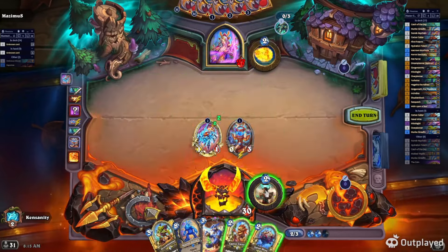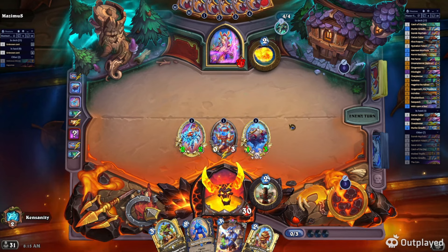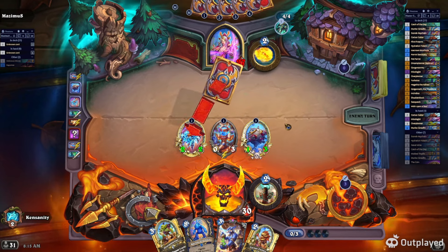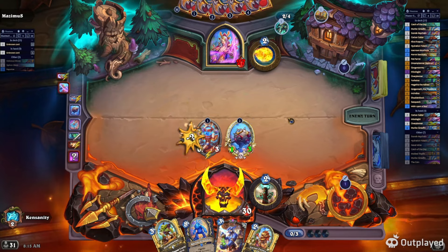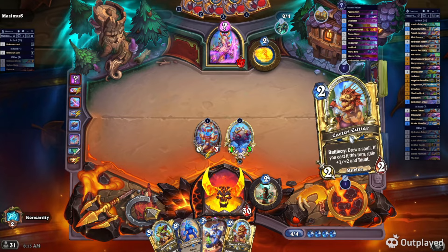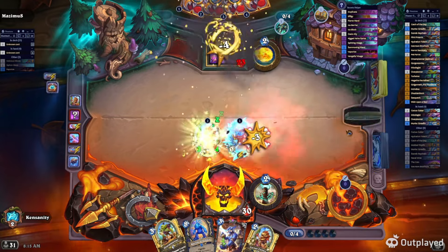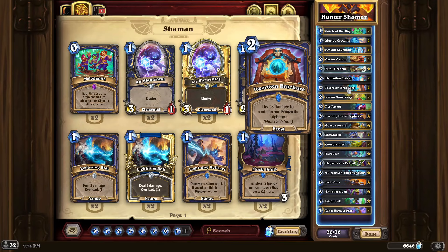The Brochure quest — cast a Brochure 80 times — is really just a grind. You only get two Brochures a game at max, so you're playing 40-plus games to get this done. I recommend playing a Brochure whenever you have the chance, whether it's Shaman, Priest, or Druid. There's really no way to cheat this out.